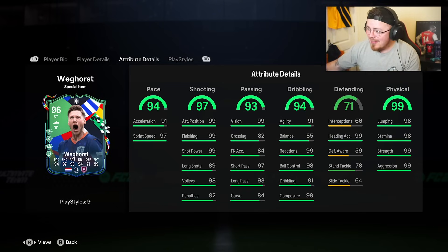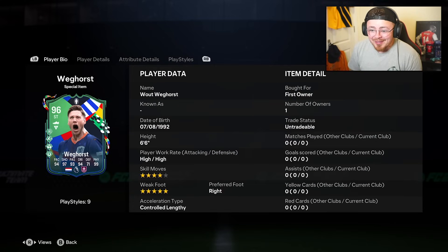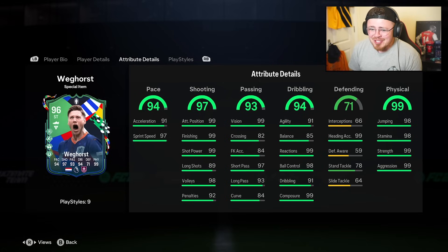Attribute-wise, the finishing — this man should be disgusting in front of goal. 99 composure, 99 in every shooting stat that is basically crucial for finishing. Pace looks good. Vision, the link-up play is there. 99 reactions, 98 ball control. The physicals — the strength, the aggression. He can leap like a salmon and he's 6'6. I should hopefully score a header or two. The aerial threat is crazy right now — it is the meta.